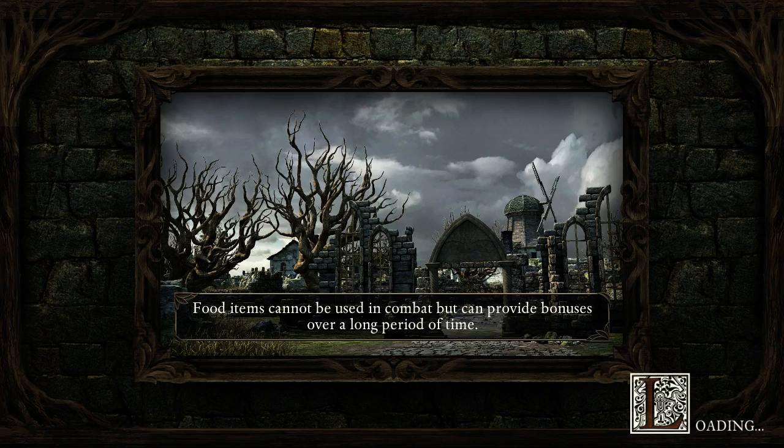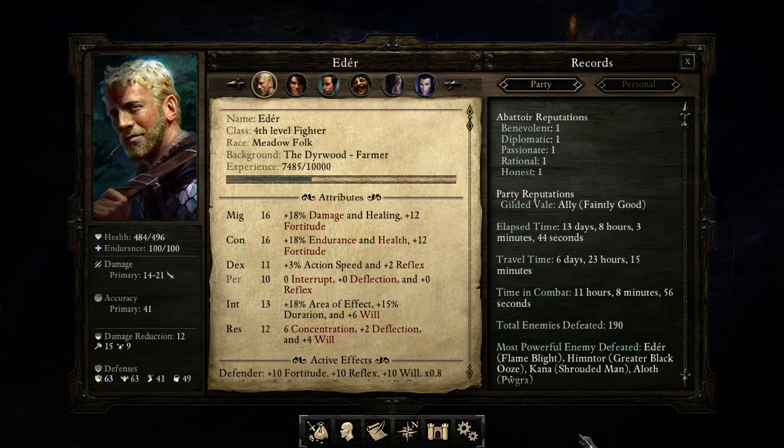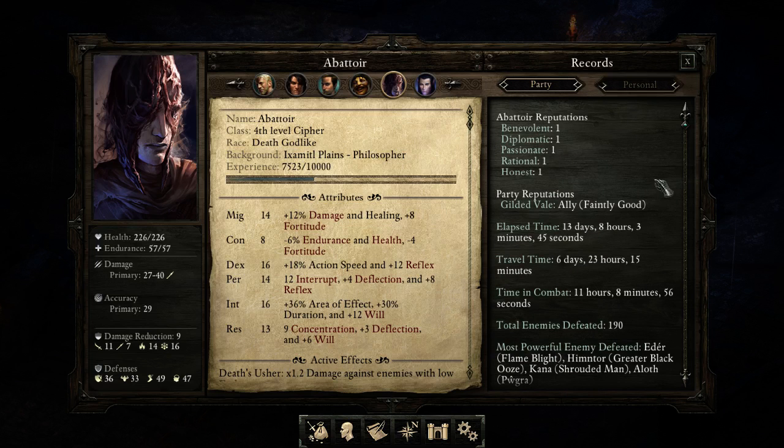I guess I'm getting a reputation for being rational. My reputation is benevolent, diplomatic, passionate, rational, and honest — those are the ones I'm trying to go for. Probably more diplomatic than honest, I'm not really sure. All of these kind of apply to Abattoir in some way; it all depends on what he's trying to do.